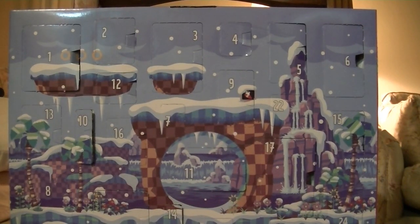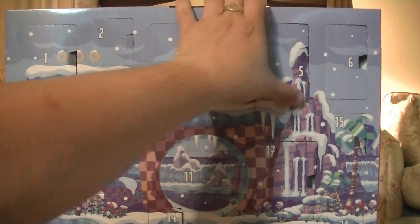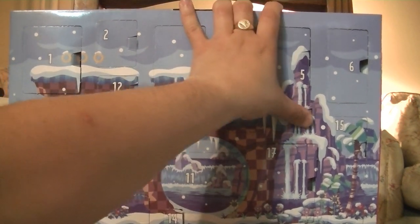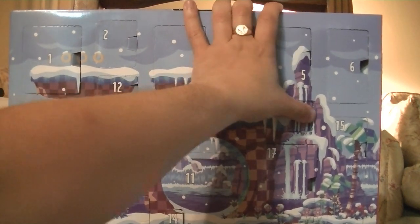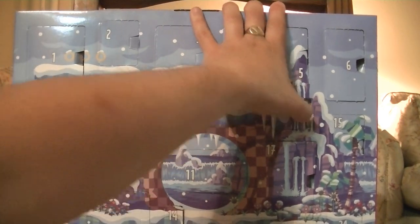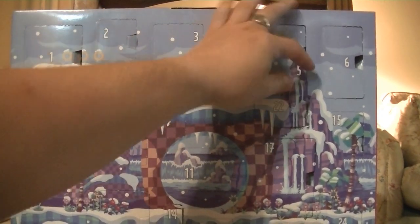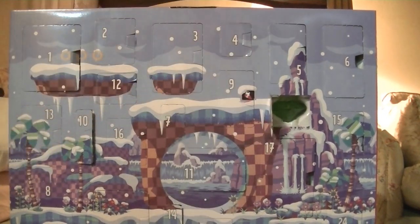It is the third week of December! We are opening door number 22, which is back up here near the top of the box. Opening the box — my thumb is clumsy — opening the box. It is another Chaos Emerald, green!